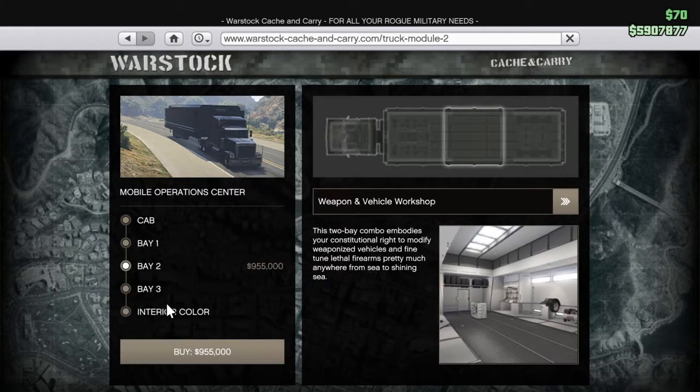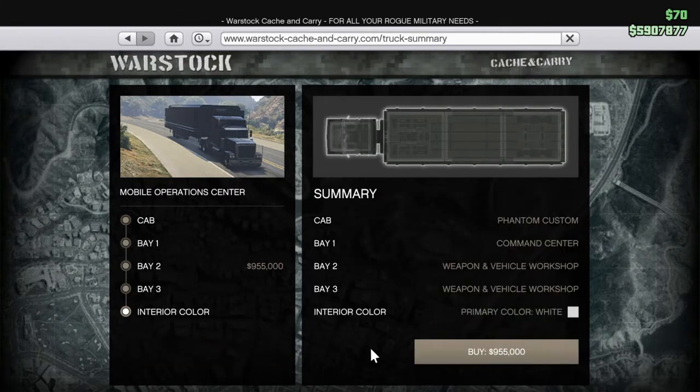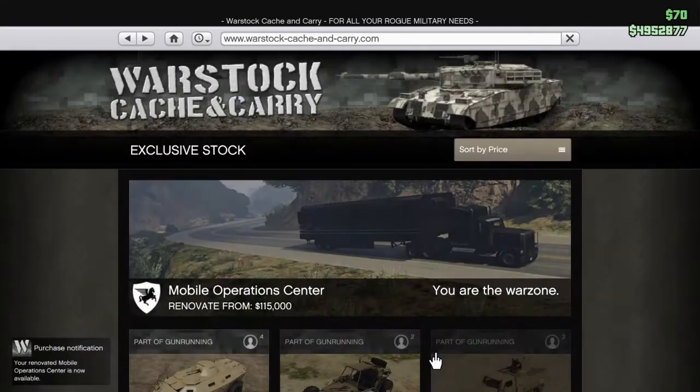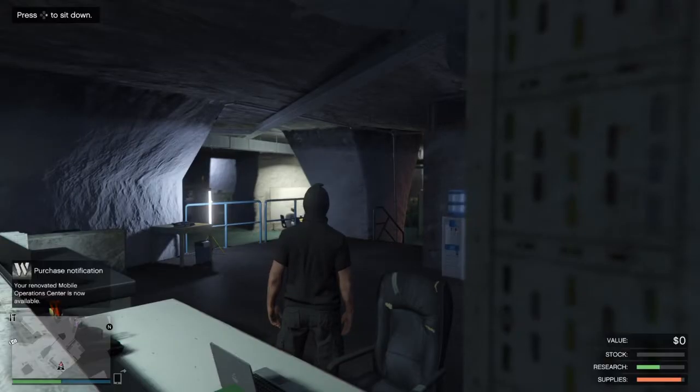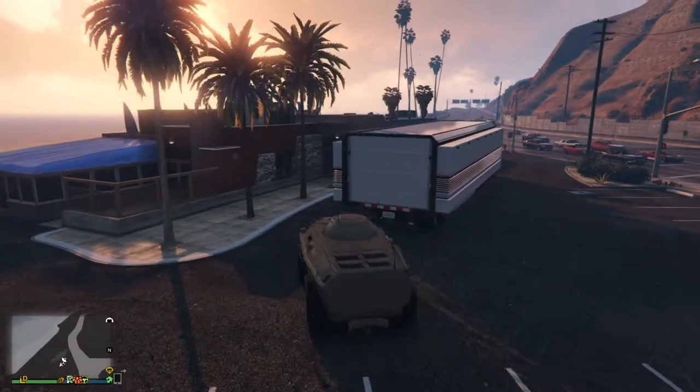Let's do this — 955k spent, I have about 5 million left. I can now customize my APC. Here we are with my APC — I'm going to modify this vehicle. I don't have the SAM battery but I really want it.